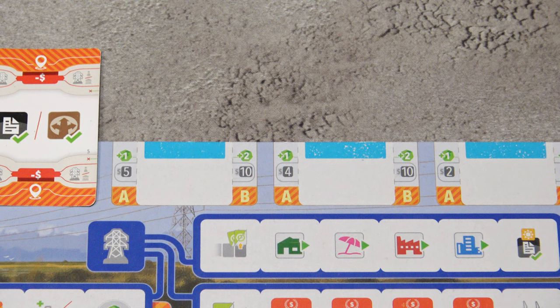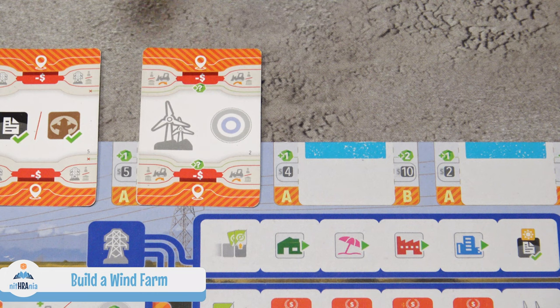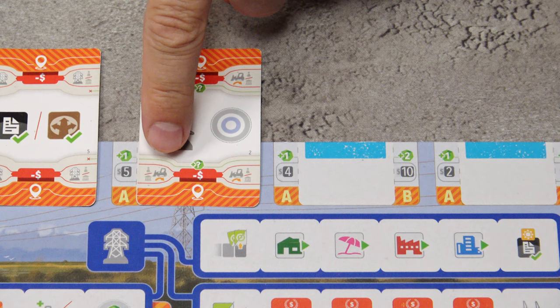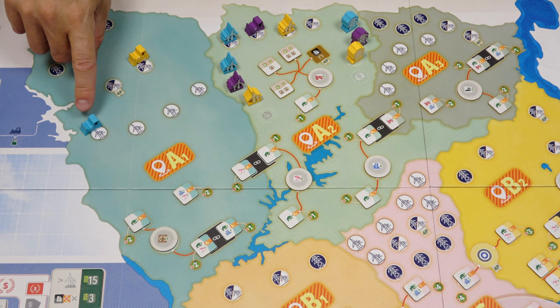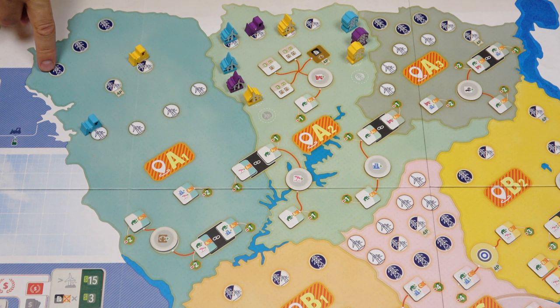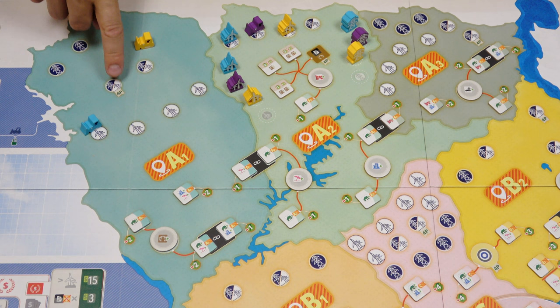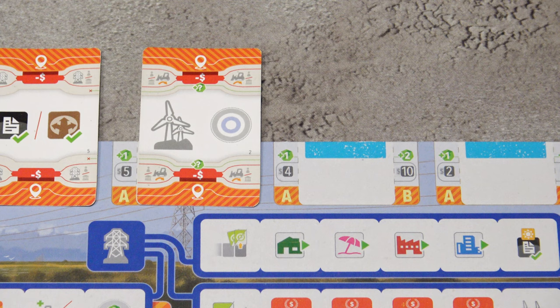For the build a wind farm action, you can only take it if there is a bulldozer available in the selected zone — either your own or any other player's. Zone A has construction spaces for wind farms, electrical towers, and mixed spaces where you can build either. Some construction spaces are only available in a four-player game. If a bulldozer is available in any of those construction sites in the selected zone, you can use it.